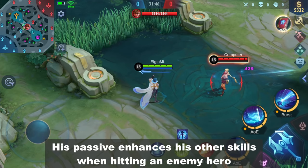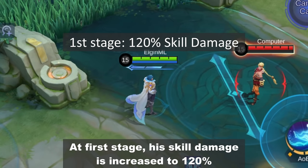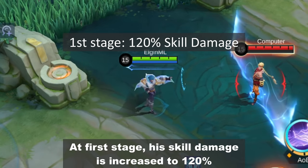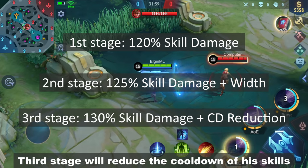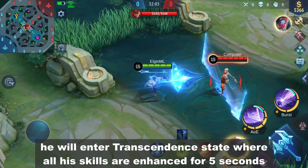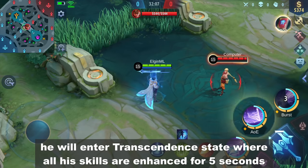His passive enhances his other skills when hitting an enemy hero. At first stage, his skill damage is increased to 120%. Second stage will improve the width of his skills. Third stage will reduce the cooldown of his skills. After reaching third stage, he will enter Transcendent State where all his skills are enhanced for 5 seconds.